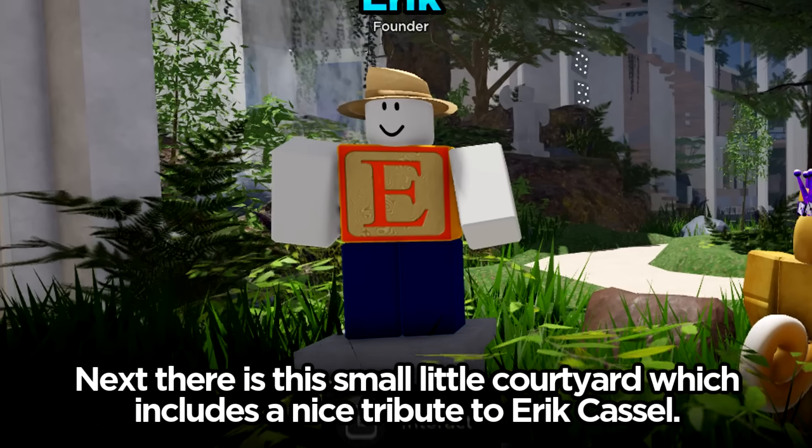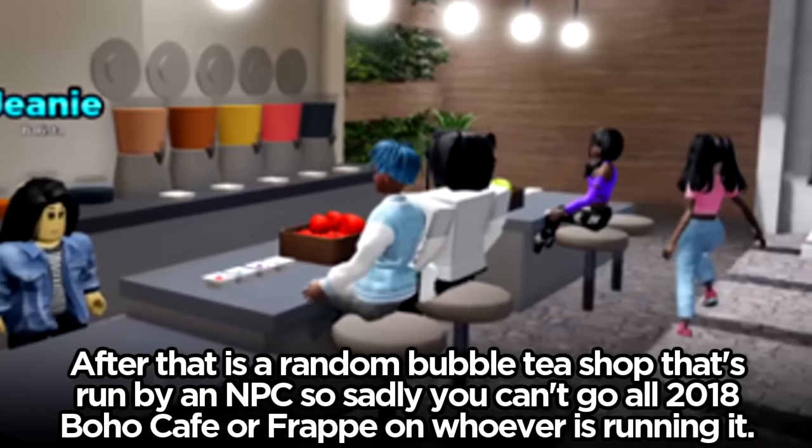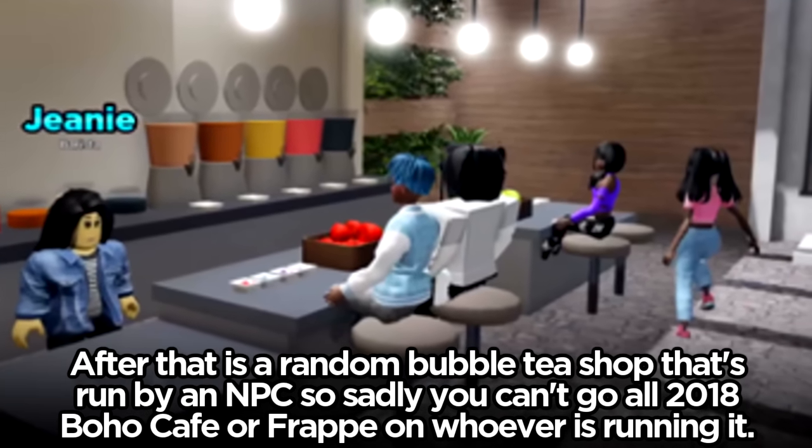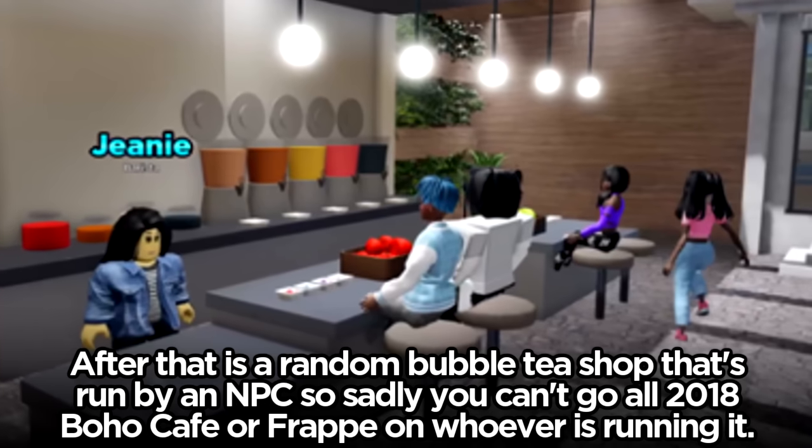There's a small little courtyard which includes a nice tribute to Eric Castle. After that is a random bubble tea shop that's run by an NPC, so sadly you can't go all 2018 boho cafe or frappe on whoever's running it.